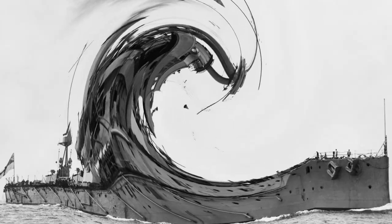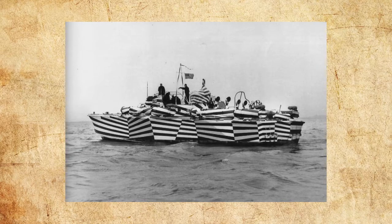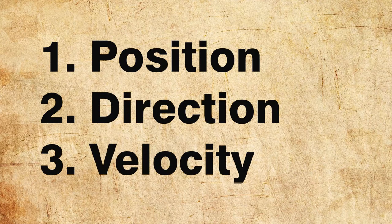But camouflaging a ship isn't as easy as camouflaging soldiers on land, since these ships were, well, you know... And this is where dazzle camouflage came in. Unlike traditional camouflage, its purpose was not to conceal — obviously — but to confuse. The idea is that the mess of contrasting lines would make it difficult for the enemy to calculate the ship's position, direction, and velocity, causing them to miss their target entirely.